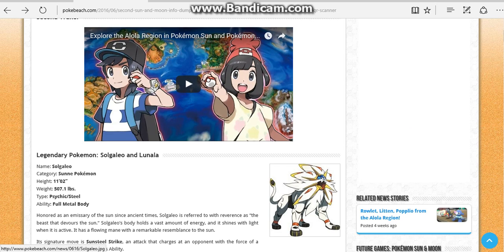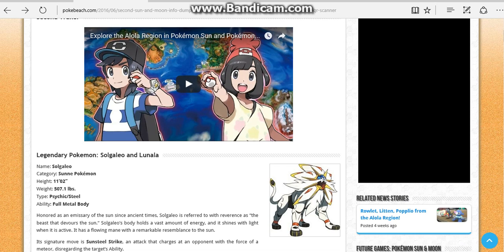Usually in the Pokemon games, the female character gets a name. Like in Pokemon X and Y the female character is Serena, in Omega Ruby/Alpha Sapphire and Ruby and Sapphire it was May, and in Pokemon Diamond and Pearl it was Dawn. This character could possibly be the female character in the Pokemon Sun and Moon anime — it could be.